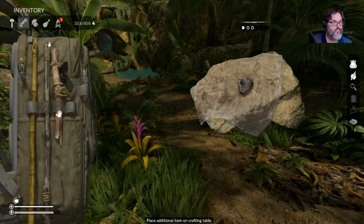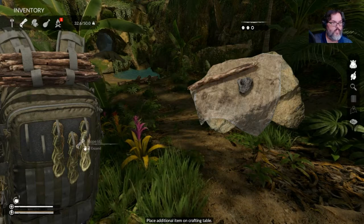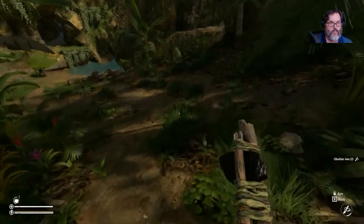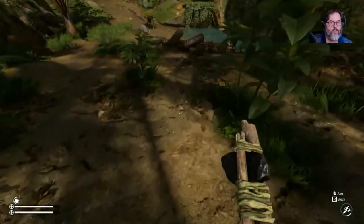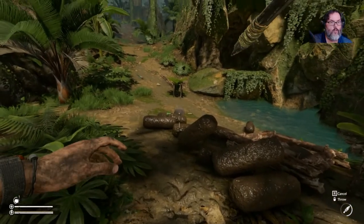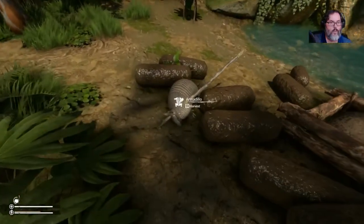An obsidian stone, a stick and a rope — let's make us another obsidian axe. So we're good there. Some of this armor — awesome.